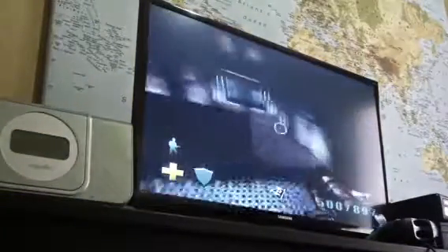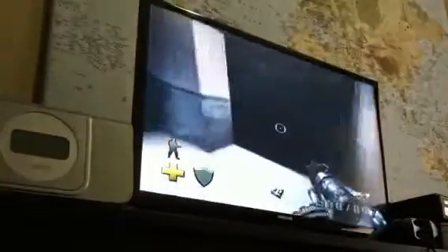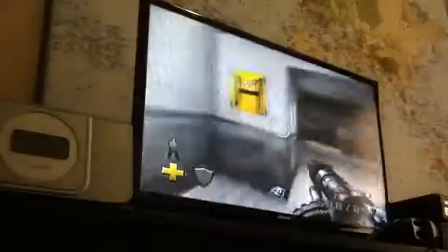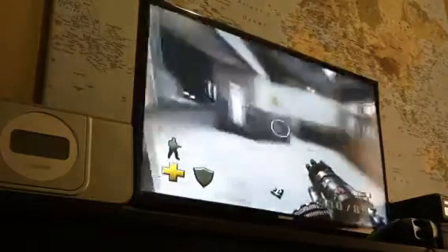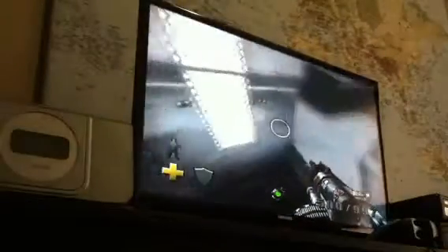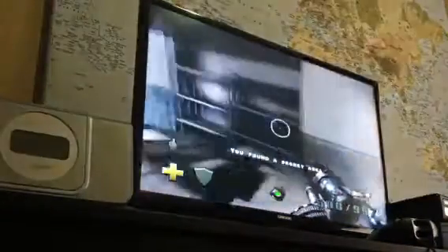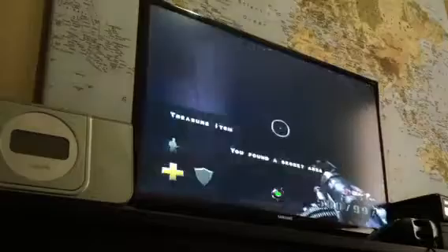I can't believe it — I'm making through the level as fast as possible, even saving time. So in here you have to blast this and then these four tiles, then press the button. There we go — that opened a door. Uh-oh, there goes a super soldier. See — EMP device. I found the secret area — treasure item.